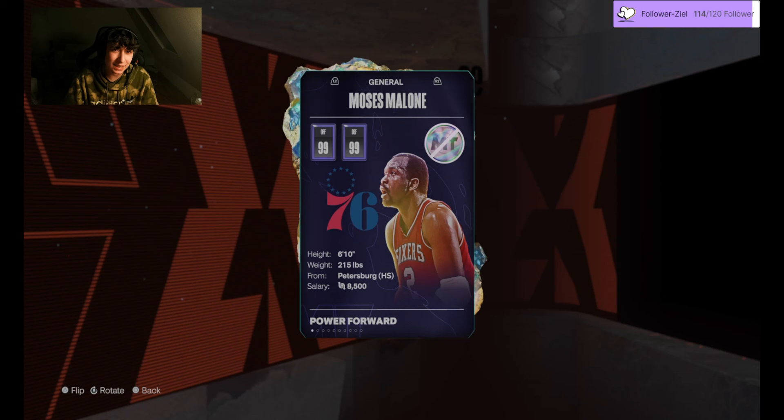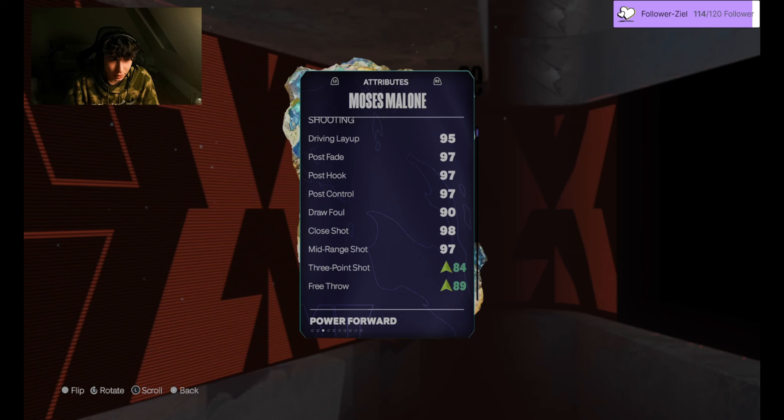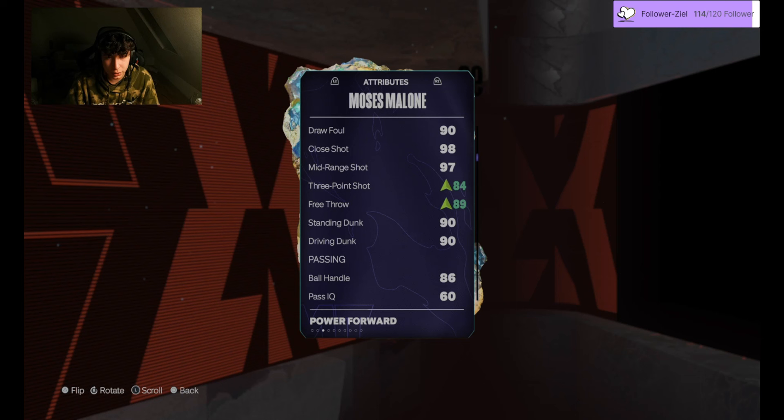So for Moses Malone, he's 6'10", which is kind of undersized for the power forward position, to be honest. But his defense definitely makes up for that. If we look at his stats, he has an 80 three-pointer base and an 85 free throw. I gave him a shoot badge — that's plus four — so he got an 84 with my coach, and an 88 free throw.